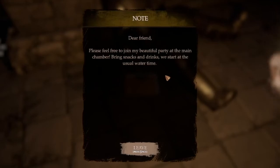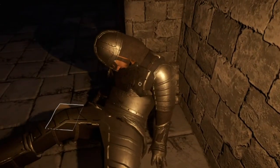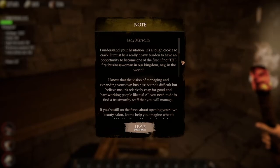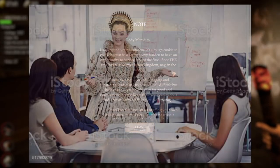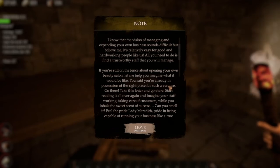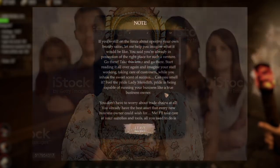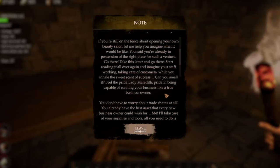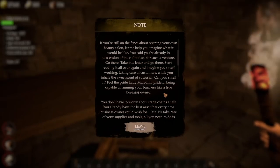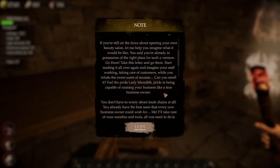'Dear friend, please feel free to join my beautiful party at the main chamber. Bring snacks and drinks. We start at the usual water time.' You okay, buddy? I think he's had a bit too much to drink at water time. Another note: 'Lady Meredith, I understand your hesitation. It must be a really heavy burden to have an opportunity to become one of the first businesswomen in our kingdom — nay, in the world. I know that managing your own business sounds difficult, but believe me, it's relatively easy for good and hardworking people like us. All you need is trustworthy staff. If you're still on the fence about opening your own beauty salon, let me help you imagine what it would be like. You said you're already in possession of the right place for such a venture — go there. Take this letter and go there.' So she's brought it here to the dungeon — she's gonna open a beauty salon down here? Good for her.